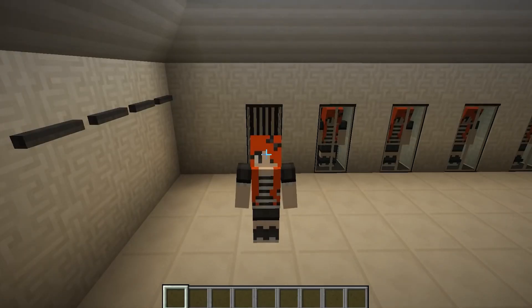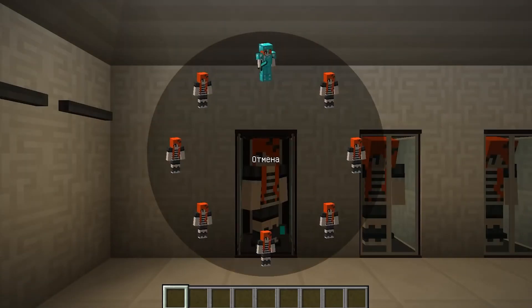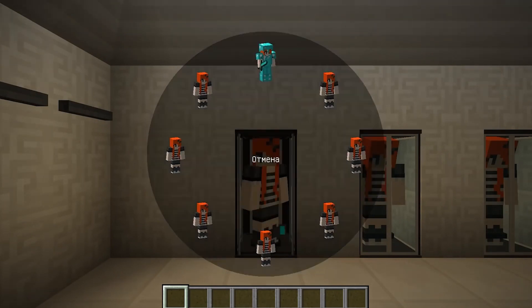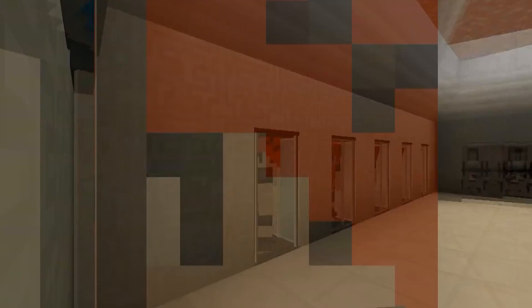I go into the camera, and a selection of my clones appears. You can put any kind of armor on them, as well as place them anywhere on the map — there will be a kind of teleportation. By the way, you can place them even in other worlds. For example, I placed one of the clones in hell, and I'm going to move into it now.